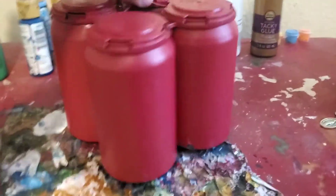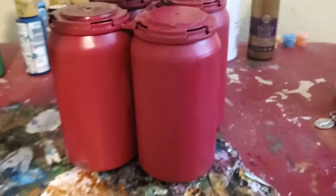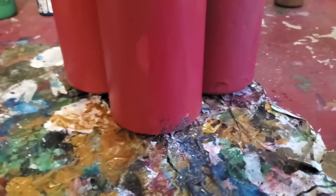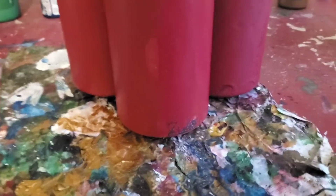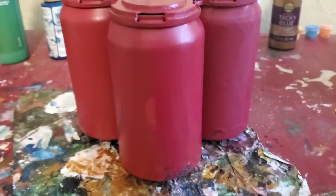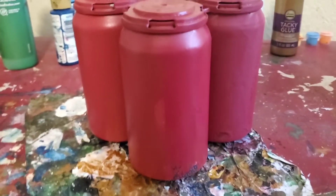Nice and red. Now I'm going to take this one can at a time — I'm going to make it slightly less red and slightly rustier. I'm going to paint plain silver over that blue part, and I'll paint it all in a fast motion — or I'm trying to remember the word, it's like...